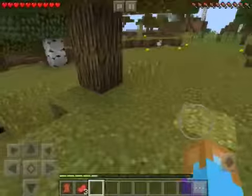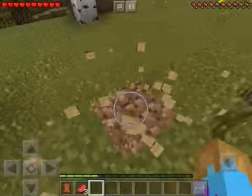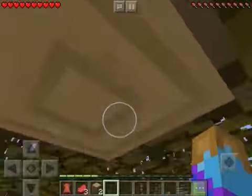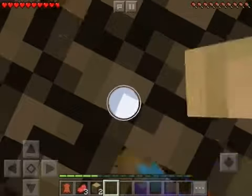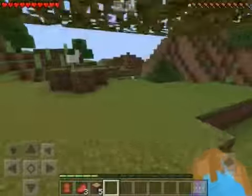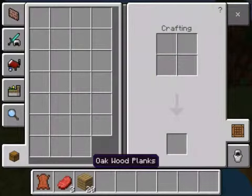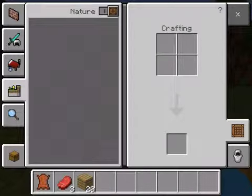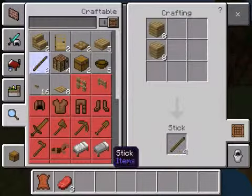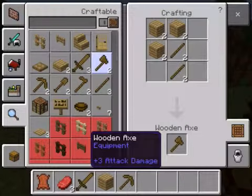To break blocks, you hold down. There's going to be a few guides that I do, so this one will be like surviving and collecting materials. You want to collect a lot of wood to survive, make shelter, and get tools. Once you get any wood at all, you want to craft it into wood planks and then make a crafting table. Once you do that, open your crafting table, make a few sticks, make a sword and pickaxe. And if you have any more, I'd suggest an axe.